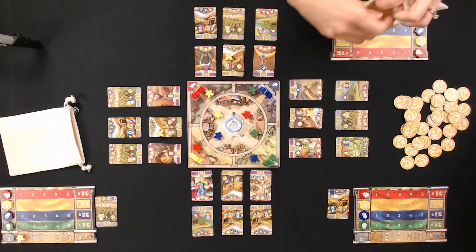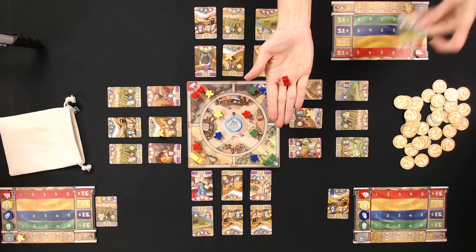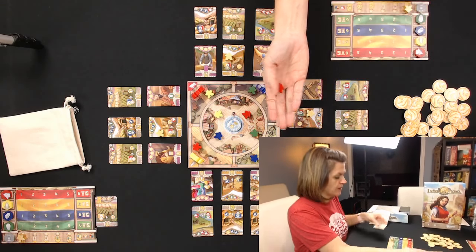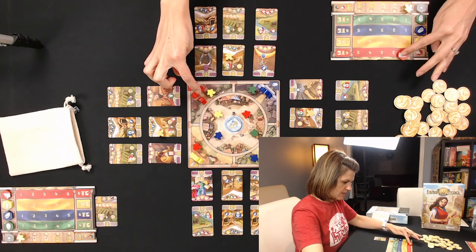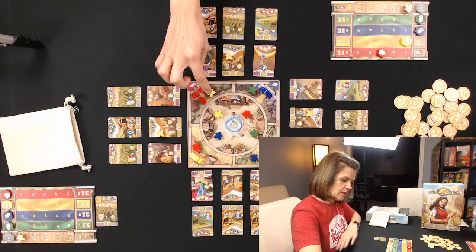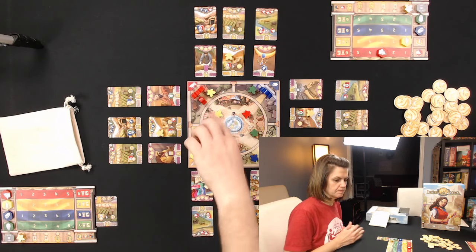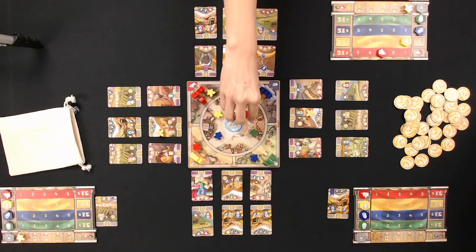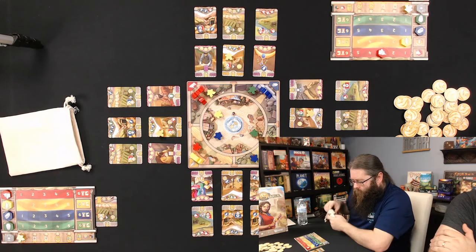Aaron pulls a red meeple from her bag — great, because her card gives an extra bowl for placing a red meeple at a red gate. She gets two red plus a bonus red from her card, and a yellow. Since she didn't double up on meeple colors, nothing goes to the center of town. She pulls back a red from the center.